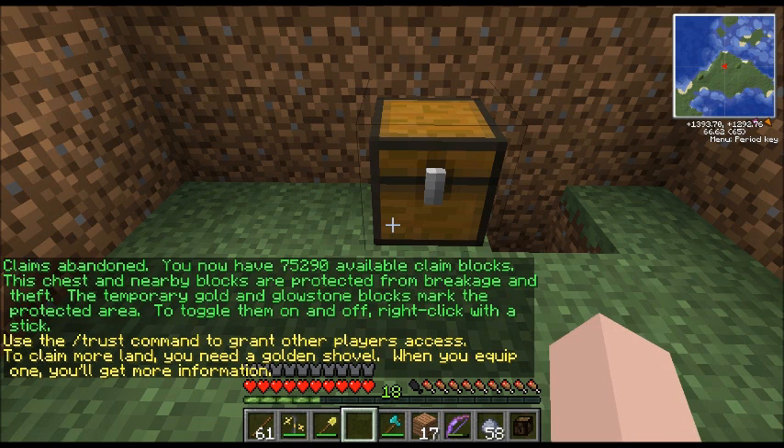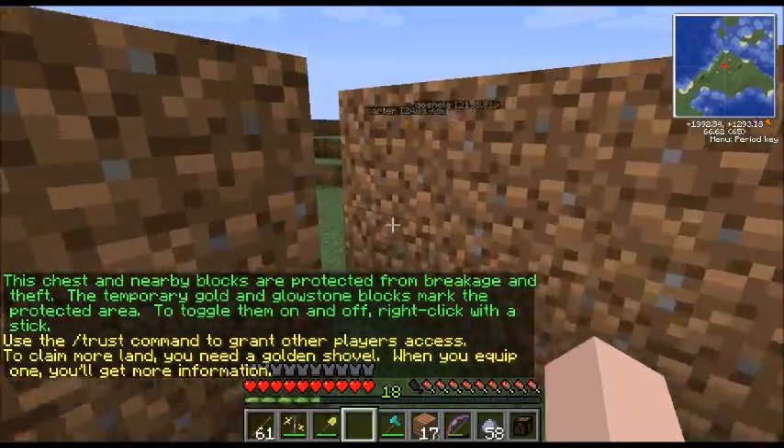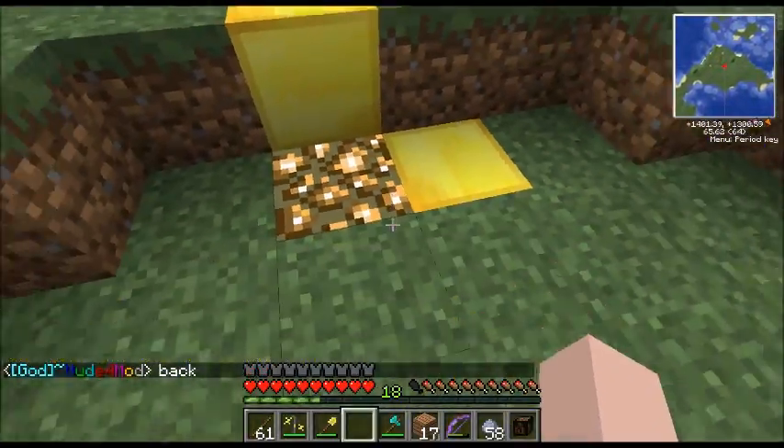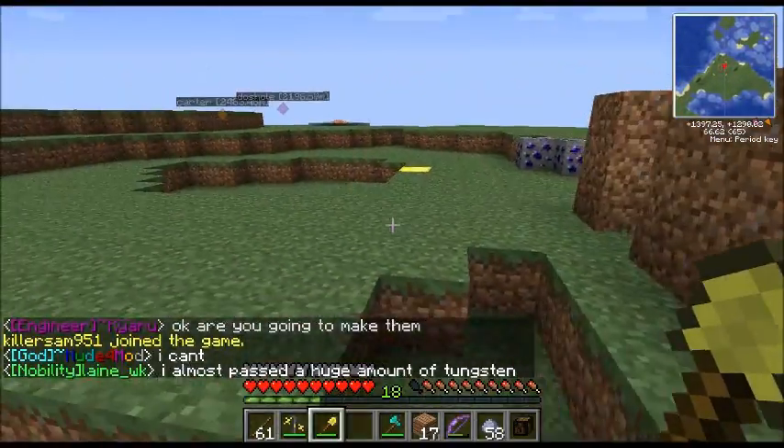When you put down your very first chest, you see this message? Use the trust command to add players, use the golden shovel to add land. Now, see these corners? See the glowstone? See the gold? These are the corners of my protection.